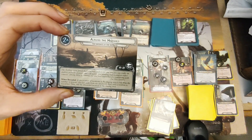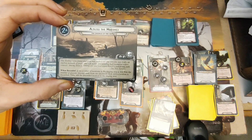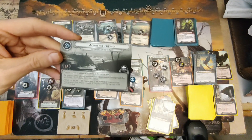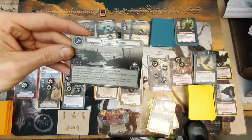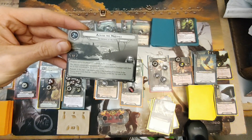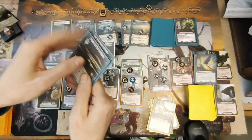Stage 2A. When revealed, if the number of locations in the staging area is less than the number of players, discard cards from the encounter deck until a location is discarded, then add it to the staging area. We have 4 locations, so we're fine. Stage 2B, 12 quest points: progress cannot be placed on locations in the staging area. The players cannot advance unless they have Smeagol and at least 4 locations in the victory display. At the end of the staging step, if locations in staging area are less than the number of players, reveal the top card of the encounter deck. We have 3 locations in the staging area right now.